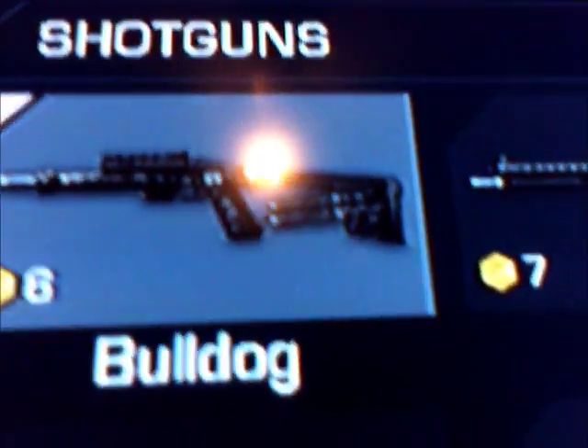Now we're in shotguns: the Bulldog, the FP6, and the MTS-255 — this is really cool because if you look really close, there's a revolver right there. Pretty cool. And then we got the TAC-12.